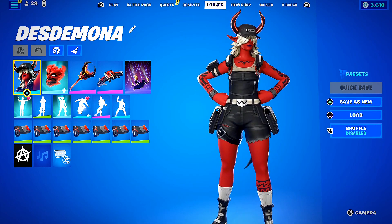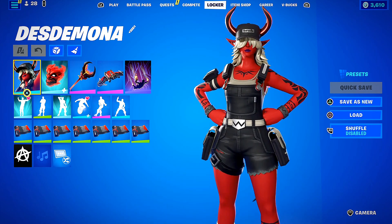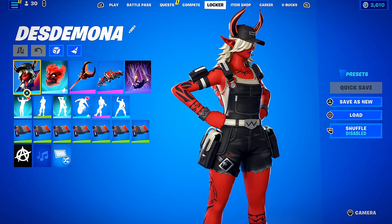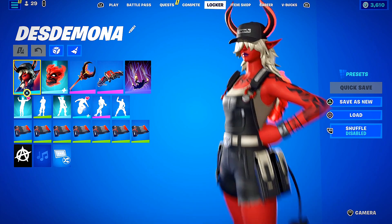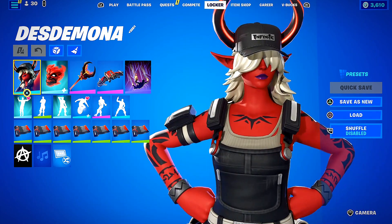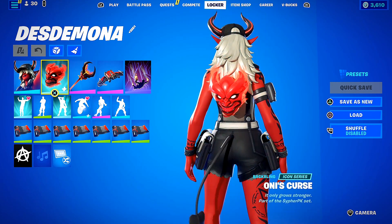Desdemona is probably my favorite — one of my favorite skins in the game of all time, she's right behind Dusty. She got delayed when she released, so when she finally dropped it was a huge deal. Desdemona is just simply awesome. She's got this awesome trucker hat — you get a badass girl with tattoos and a baseball cap, I'm good to go.